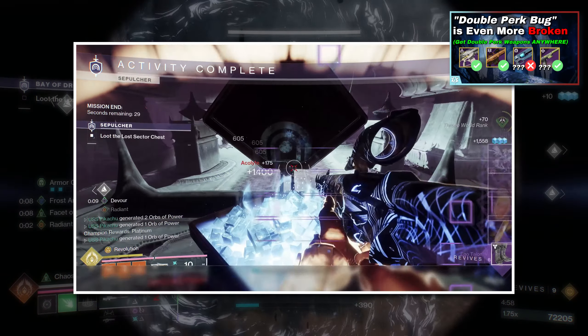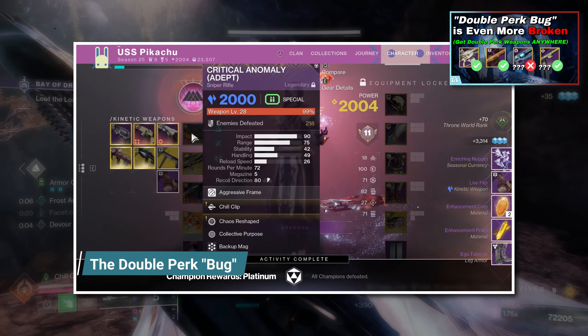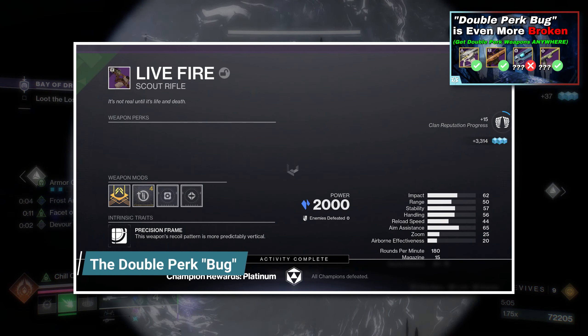This seems to be an evolution of the double perk bug showcased in yesterday's video, where completing a Master Lost Sector allows you to get double perks in a column from non-Lost Sector drops.